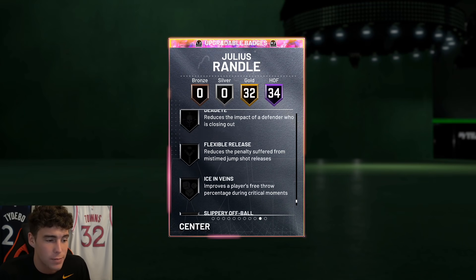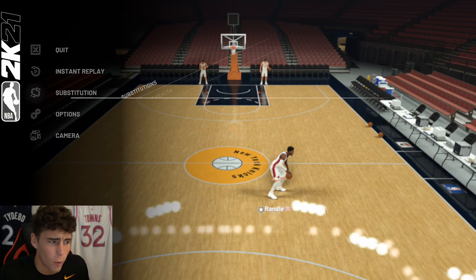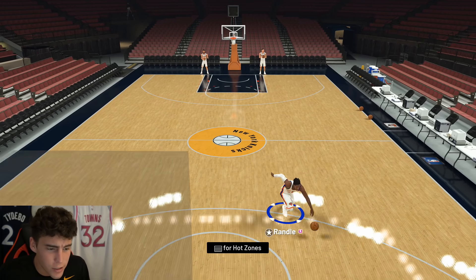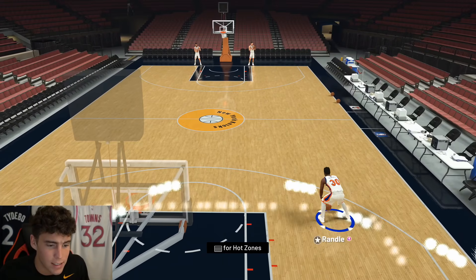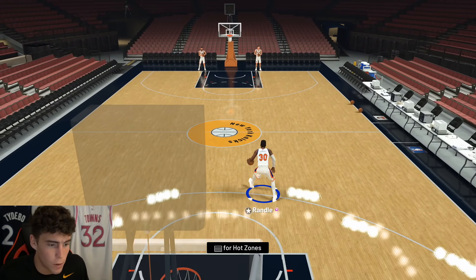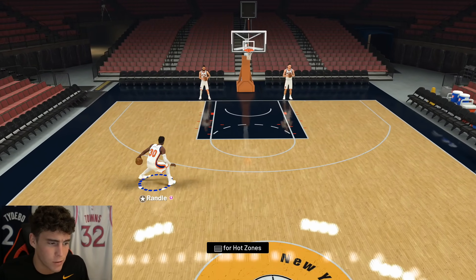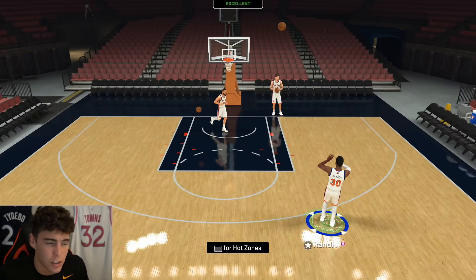Huge shout out to my guy for letting me hop on his account to make this gameplay happen. Looking at Julius Randall in shoot around — I feel like I'm zoomed out way too far. The first thing I notice is his wide player model, which on defense I think is going to help quite a bit. With the Curry escape it just doesn't look right — it looks kind of weird on a guy this size.